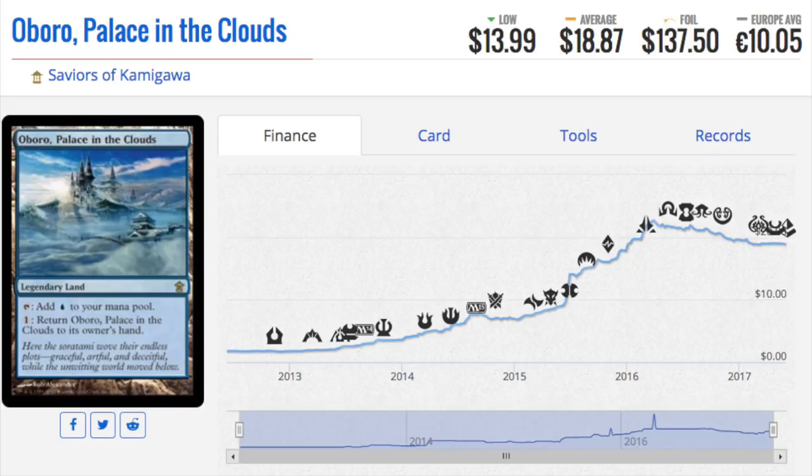This card is a rare from Saviors of Kamigawa, the last of the Kamigawa block. I opened so much of that set for the Inferno Kirin and Celestial Kirin — I even changed my AOL username to Inferno Kirin because I loved them. This land was a home run and I knew it, but I did not go into the foils, even though I looked at them many times when they were affordable and thought it would be very difficult to reprint.